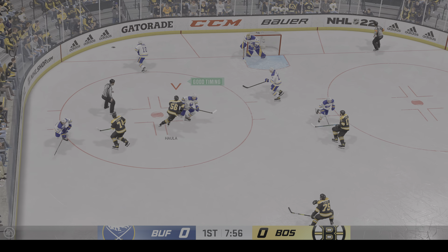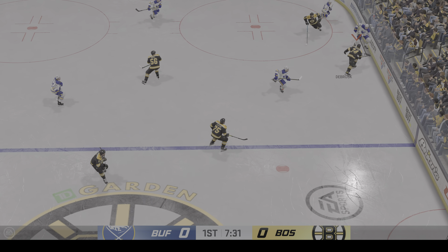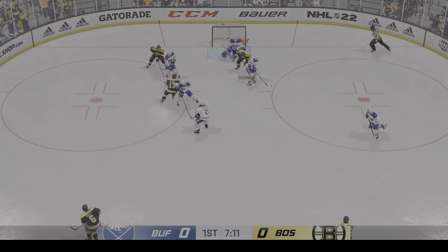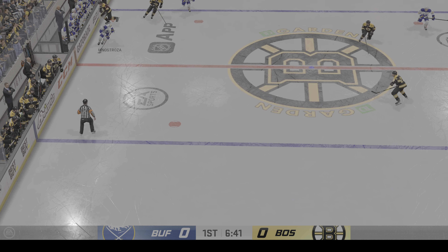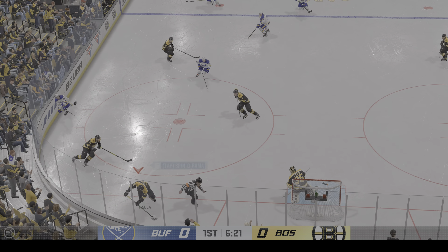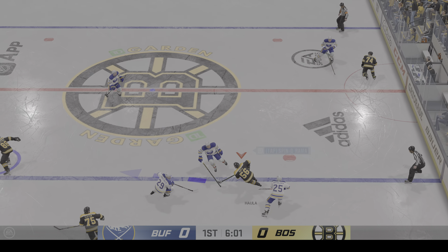Puck is dropping. He wins the draw here in the defensive zone. The Sabres have it now. Great pressure with the stick — here's a chance! And that's blocked. The Sabres have it from their own end. Nice zone entry from the right side, puts a little mustard on the hit to knock the puck loose. Boston's got it in their own zone.